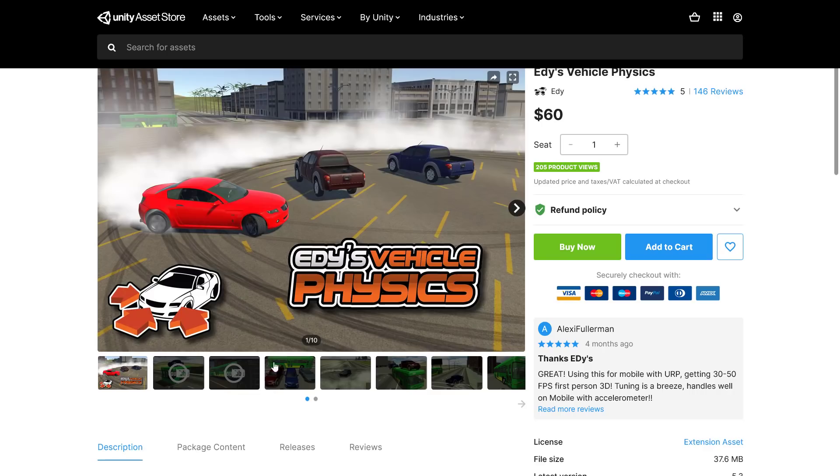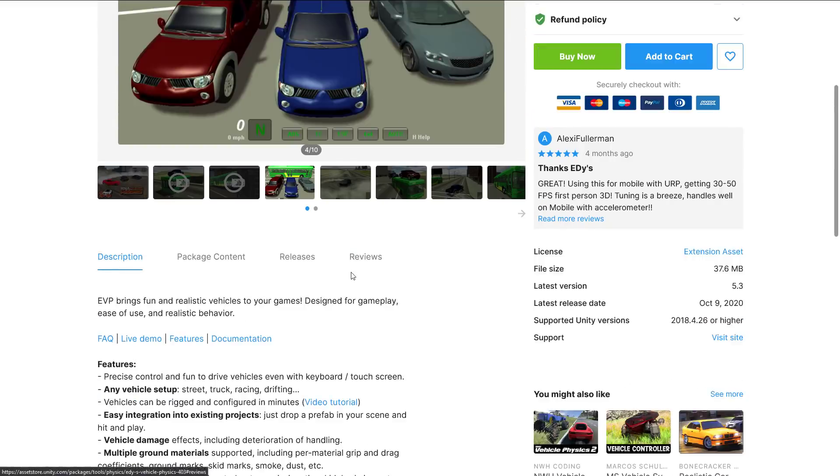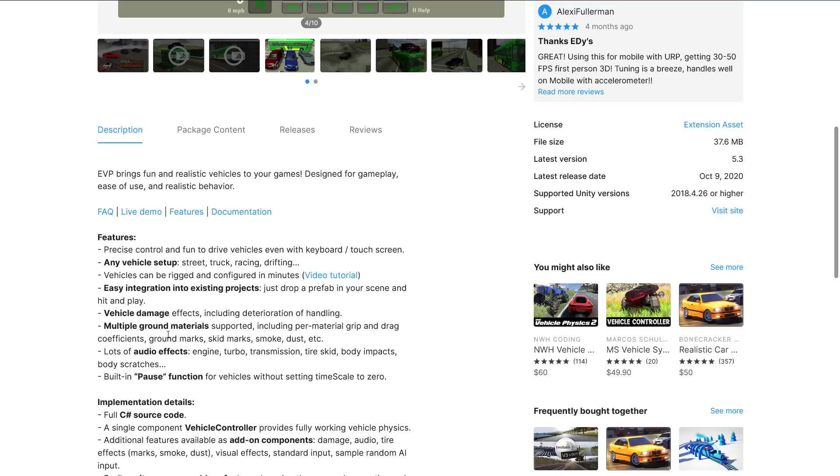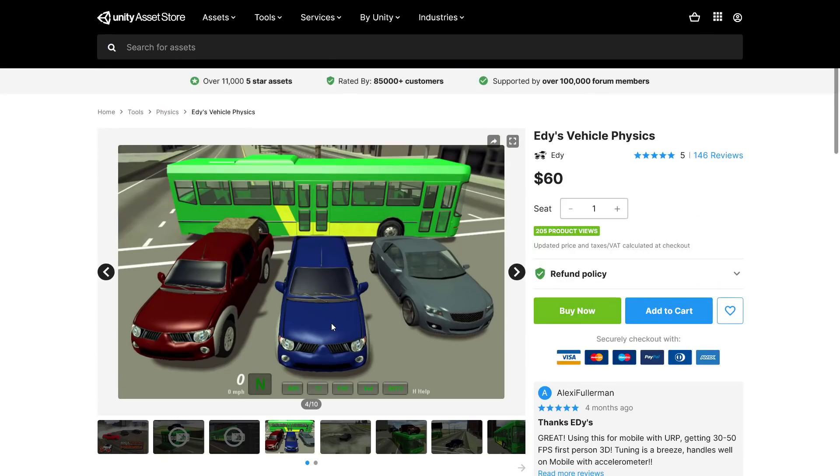Then we have Edy's Vehicle Physics — precise control and fun-to-drive vehicles with keyboard and touchscreen support. It handles any vehicle setup: street, truck, racing, drifting. Vehicles can be rigged and configured in minutes with easy integration into existing projects. Features include vehicle damage with deterioration of handling, multiple ground materials with per-material grip and drag coefficients, ground marks, skid marks, and smoke/dust. Lots of audio effects are included — engine, turbo, transmission, tire skids, body impacts, and scratches. There's also a built-in pause function that doesn't require setting the time scale to zero.